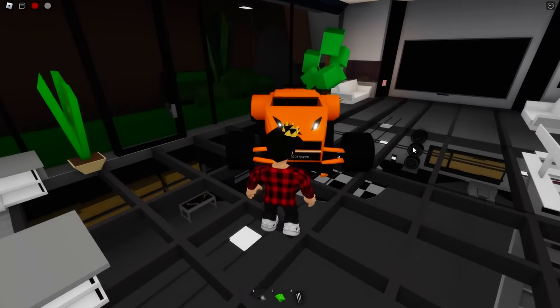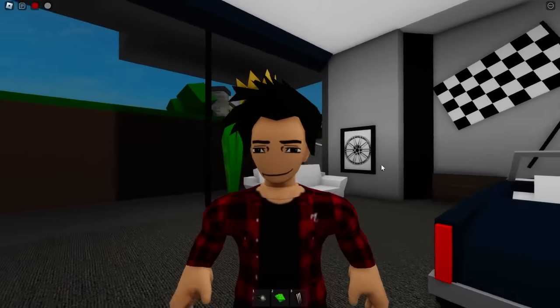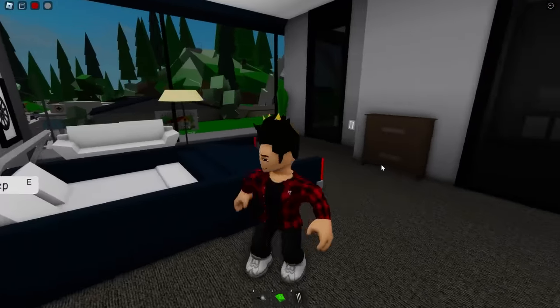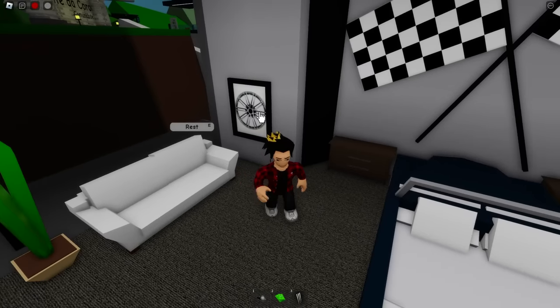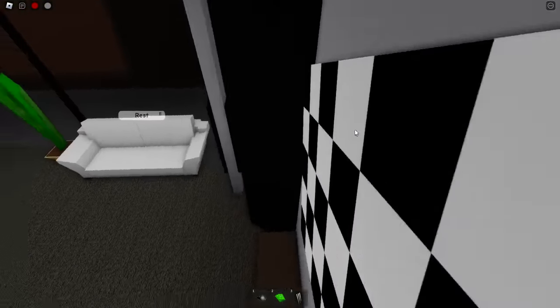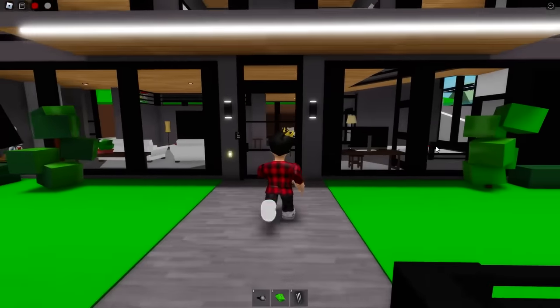Next up is this modern one — the coolest thing about this house is that it has cars inside of it. Now this safe is pretty hidden: we will have to go upstairs to the master bedroom with this car bed and race flags. If we go up to this picture and click on it, it'll open a secret entrance that brings us straight to the safe with all that money.